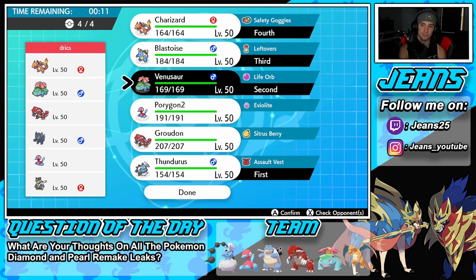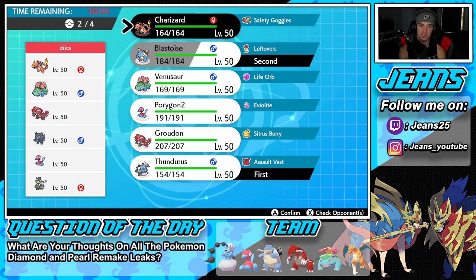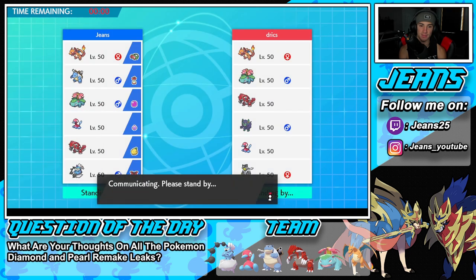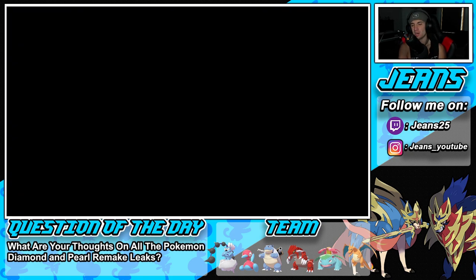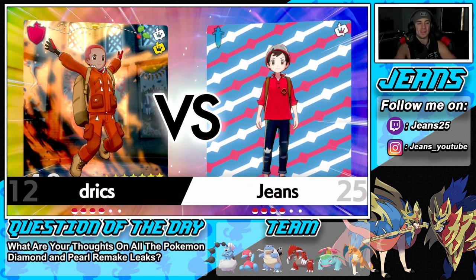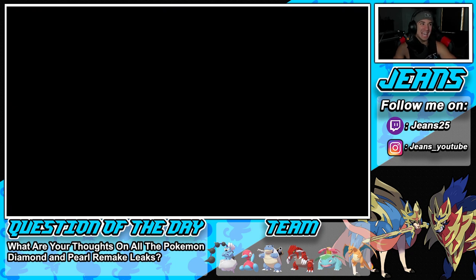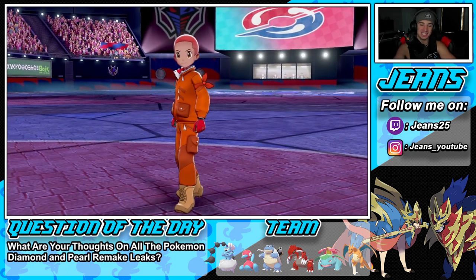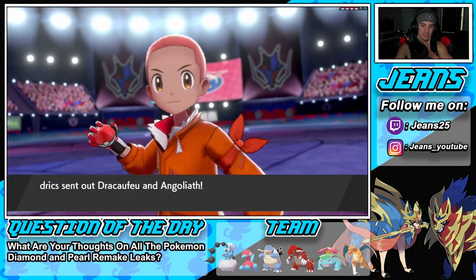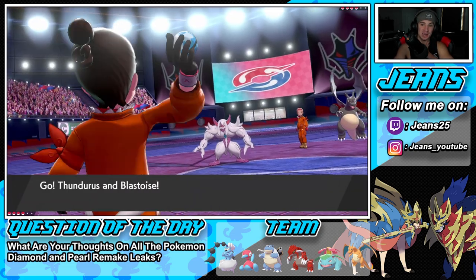I'm thinking of leading Blastoise — I don't really want to, but I can see him leading with Venusaur or Grimmsnarl to set screens. I'm hoping he leads Grimmsnarl. We go ahead and lead Blastoise. He leads Grimmsnarl and Charizard — I knew it! I can just Brick Break turn one to break screens. I'm posing a big threat. I don't think he's staying in with that Charizard.